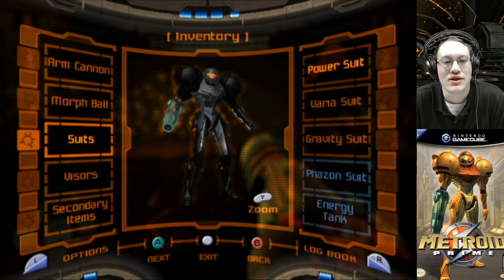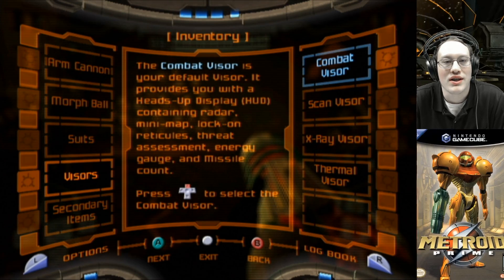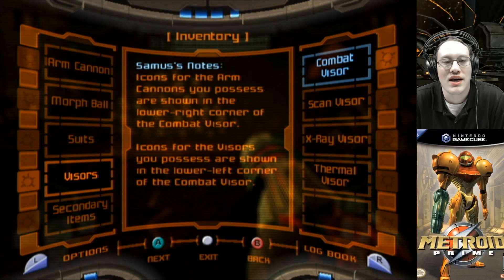And that is Samus' suit. Now taking a look at her visors. Combat visor is your default visor. It provides you with a heads-up display containing radar, minimap, lock-on reticles, threat assessment, energy gauge, and missile count. Press D-pad up to select the combat visor.